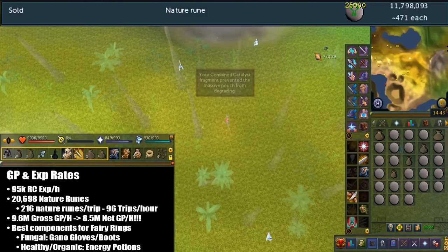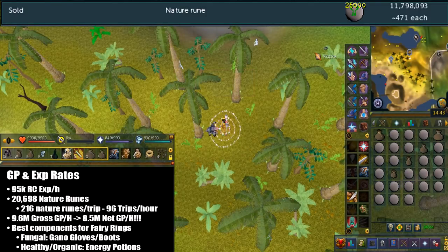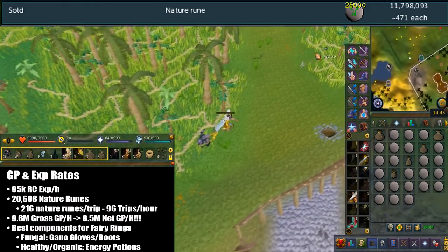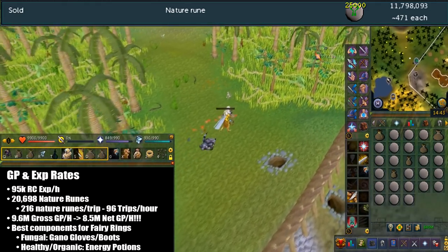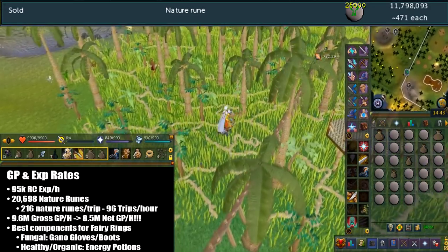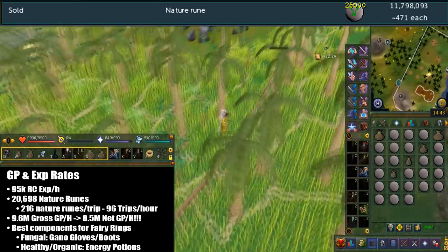If you're wondering what's the best way to get rune span points, that would be the Traveling Merchant Daily D&D. For the portable fairy rings, here's what you disassemble: the fungal components would be the Ganodermic gloves or boots. For the healthy components or organic parts, I would suggest the energy potions.